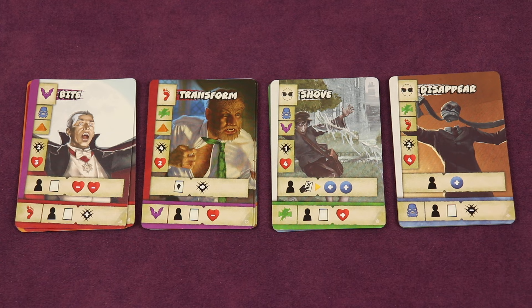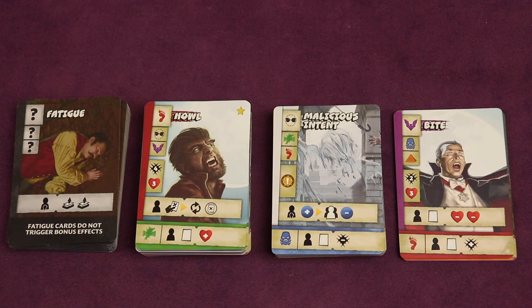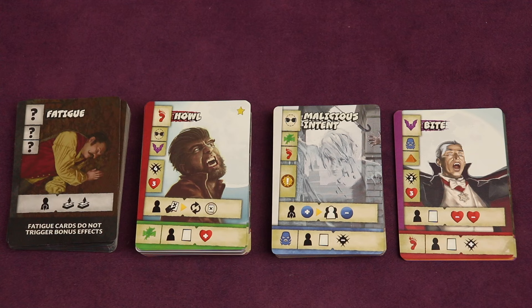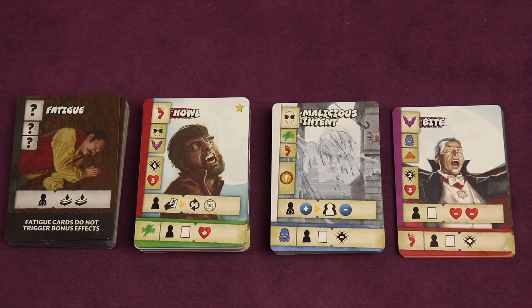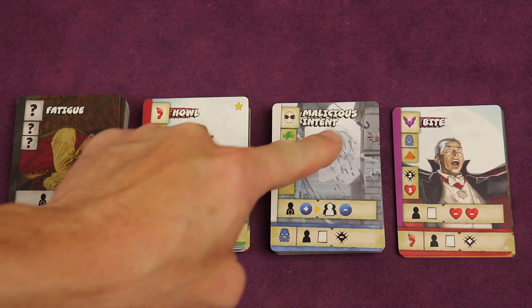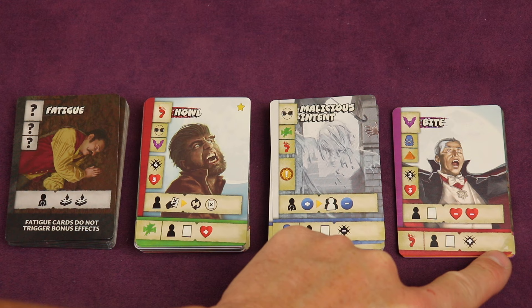To set up, give the first player marker to the player that most recently lost a disagreement. First, separate all the cards into four different decks: a whole deck of fatigue cards, a whole deck of rare skill cards (these all have a star in the upper right), a deck of common skill cards (which don't have a star), and finally all the cards that have an icon in the bottom right — there will be 24 total cards with four different shapes. These are going to be the starter decks.